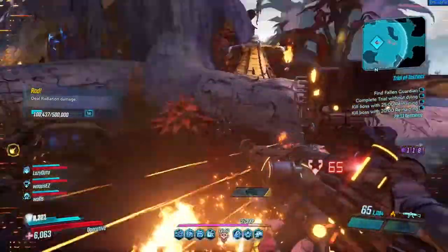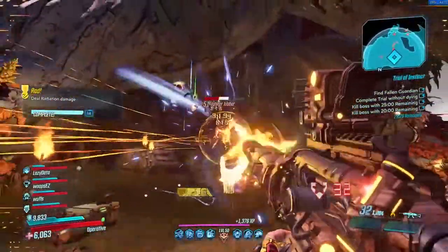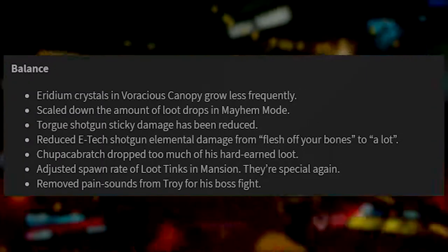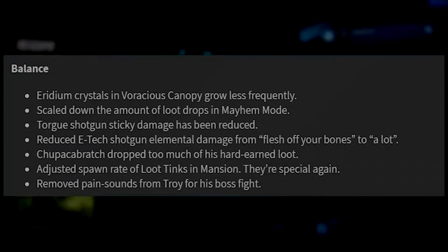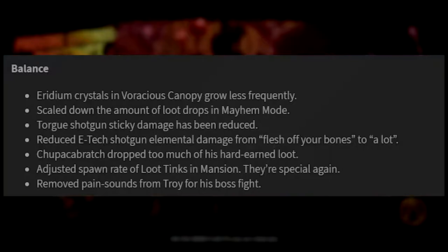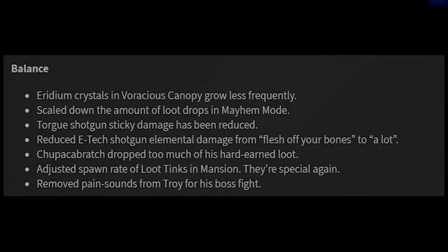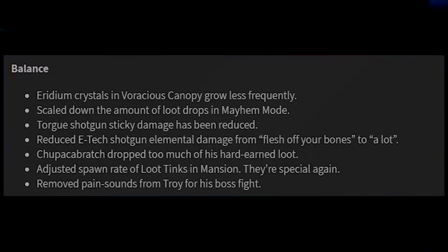I did my best to show before and afters of the changes to show how impactful they are, because it has a lot to do with farming loot and Torg shotgun damage. If you just want to know what the balance changes are: the Iridium Crystal farm in Voracious Canopy is less frequent; loot drops in Mayhem mode have been scaled down; Torg shotgun sticky damage has been reduced; E-Tech shotgun elemental damage has been reduced; Chupacabritch drops less loot; loot tink spawn rate in the mansion is adjusted; and Troy's pain sounds have been removed from his boss fight.